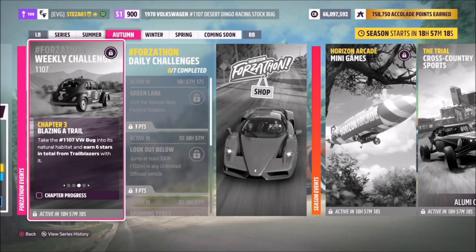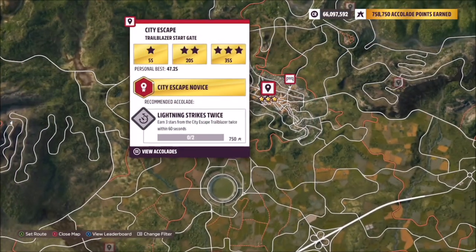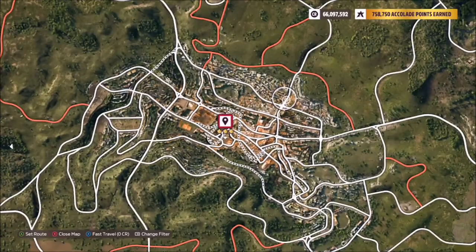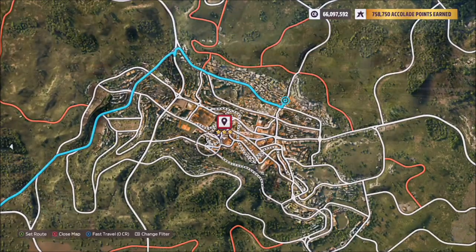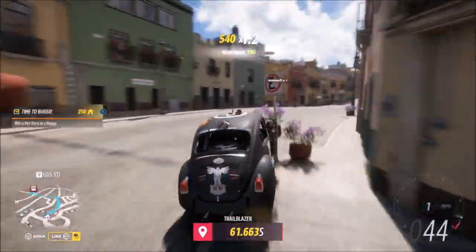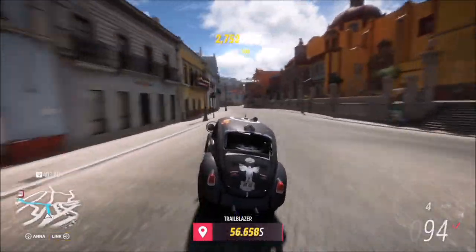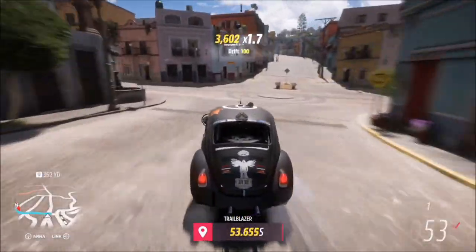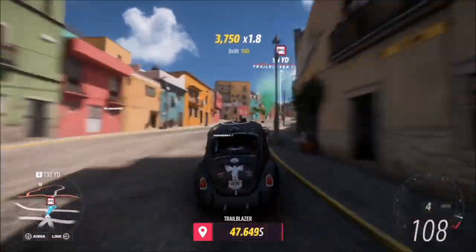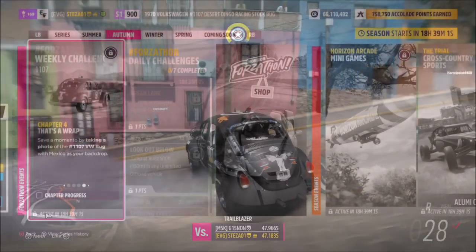The next challenge wants you to earn six stars in total from Trailblazers. I'm not a massive fan of Trailblazers, but there's a super easy one located in Guanahato called City Escape. It starts with about 65 seconds on the timer, and for three stars you only need to finish with 35 seconds or more — very easy. I recommend having your bug tuned up, as stock it's D class and very slow. Also, when you hover over a Trailblazer, pinpoint where the finish line is so the GPS sets the quickest route. I do this every time and it makes it super easy.